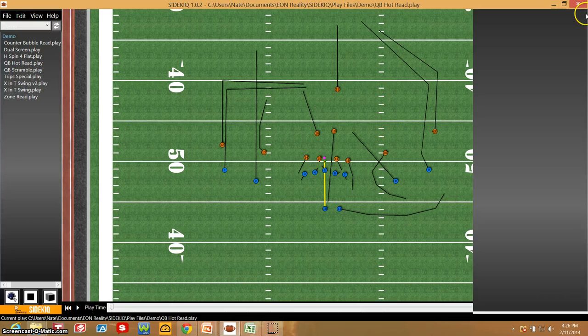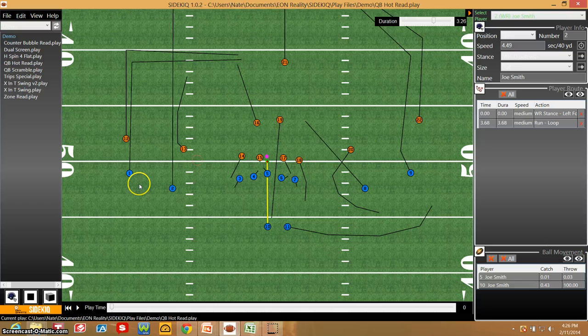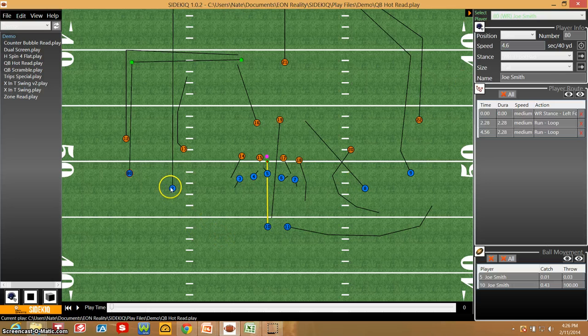Very familiar. From there, we're going to go in and actually edit each individual player's attributes. From here, number one is actually number 80. Instead of a 4.49, he runs a 4.6. The default settings can be used and you still get a pretty good effect. If you want to represent more of the type of players you're playing against or playing with, you can go in and save these attributes as a template so you can reference them in future plays.